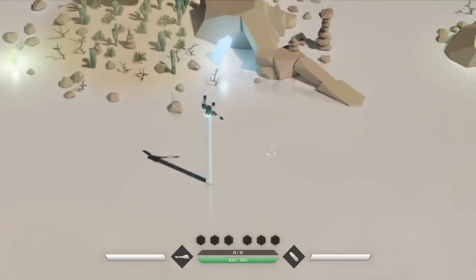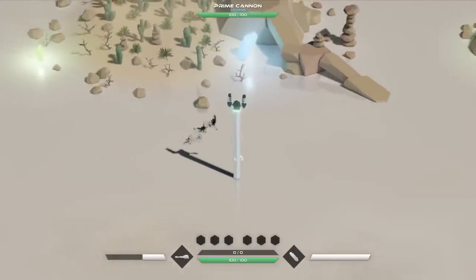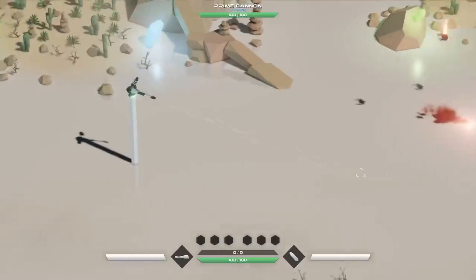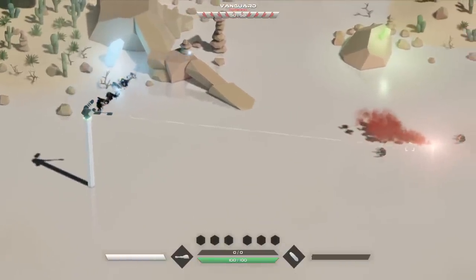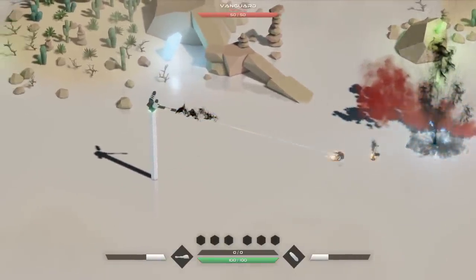This is a tower defense game where I control a turret up on top. Here's the mob already coming at me. I have a turret with a nice little autocannon, and I have to defend this — keep these things from coming against me. I also have a mortar launcher, at least to start out with. Look, it has explosions — isn't that beautiful?